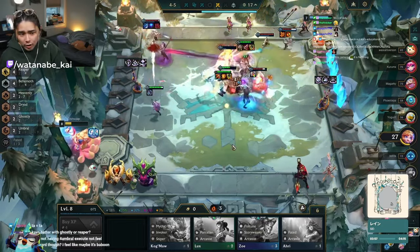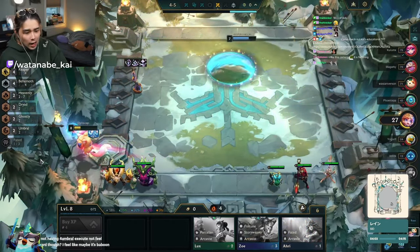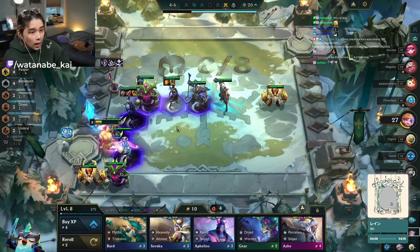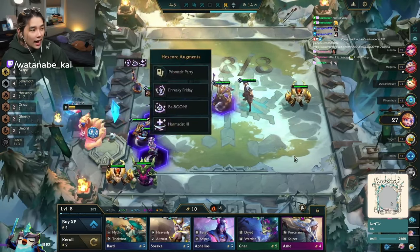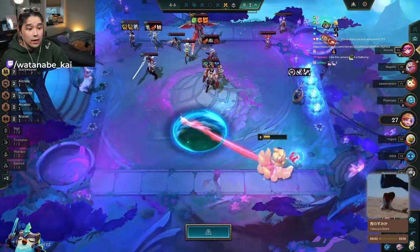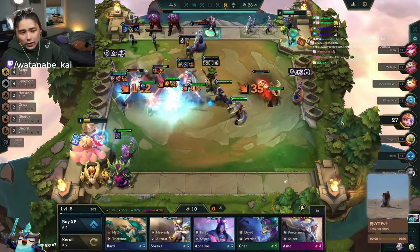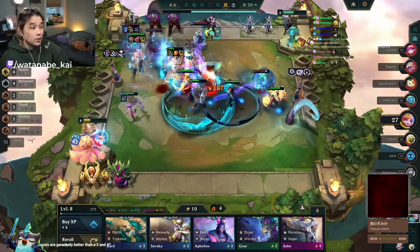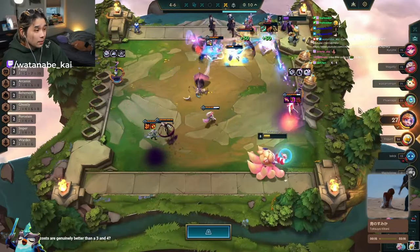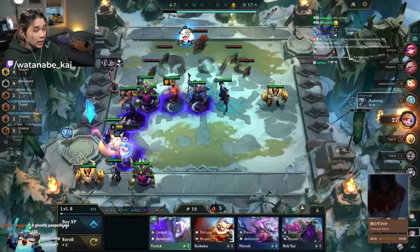Looking at these fights, they're surprisingly not terrible — we're winning, force-streaking, chilling. We actually pumped to level 8 last turn because he was like: I have zero Yones, if I want the highest placement possible I need to level 8 and hope four Behemoth is a big enough spike along with the Heavenly. The Heavenly gives crit to Yone, crit for Kayn, and Armor/MR to the whole team — it's a very substantial spike. Leveling also secures our 5-streak, generating econ through interest.